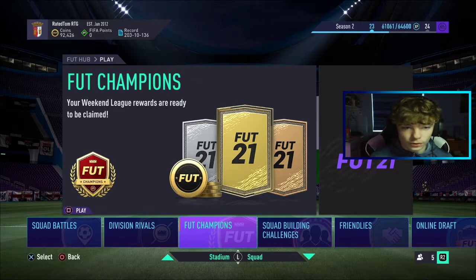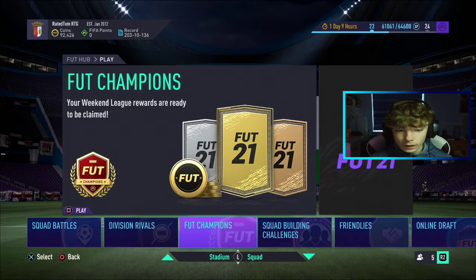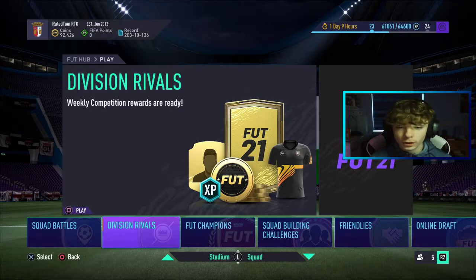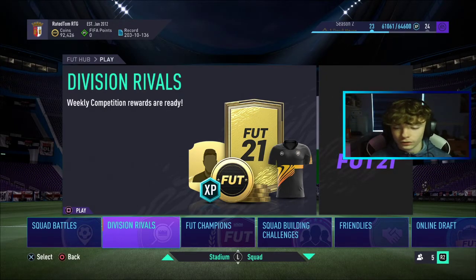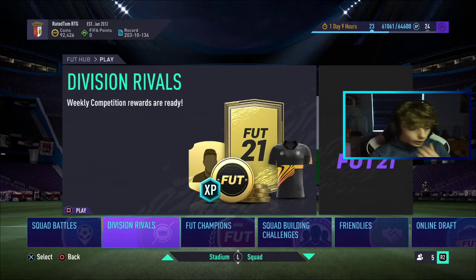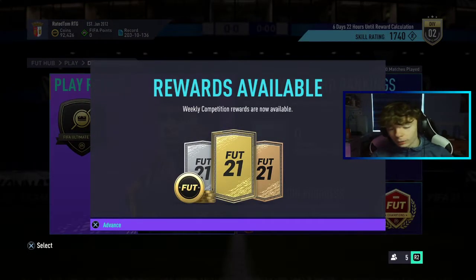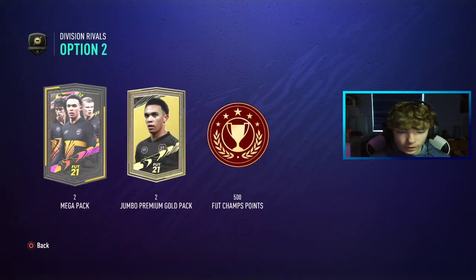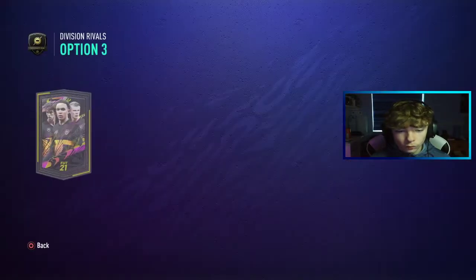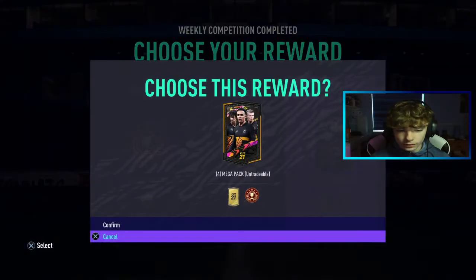But yeah, enough of that, let's get into it. We obviously have Division Rival Rewards and FUT Champions Rewards. I'm going to open the Div Rival Rewards first because I never usually do that, so I'll change it up a bit. You can skip to the end of the video if you want. I don't really need coins, I've got 90k, and there's nothing I really want to buy squad-wise. So I think I'm just going to go for untradable packs. We'll take the untradable packs — confirm.